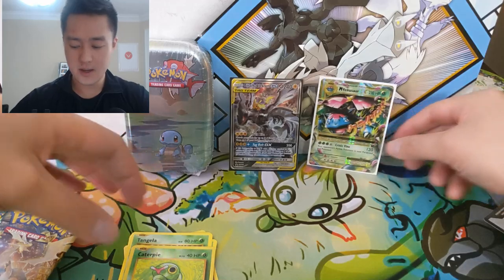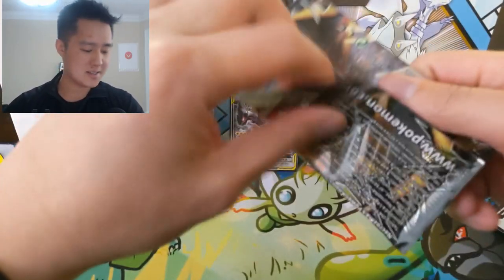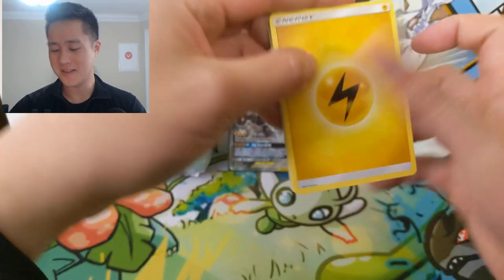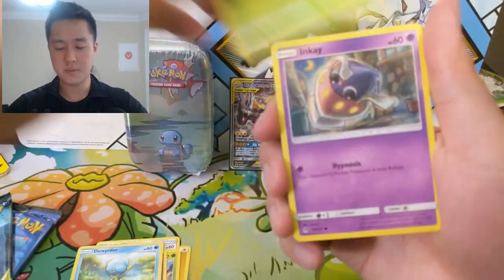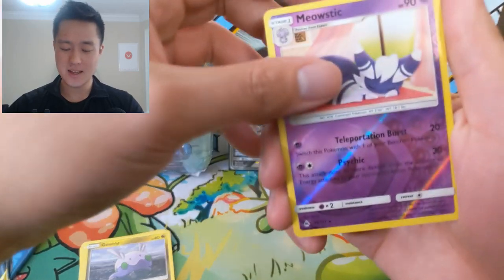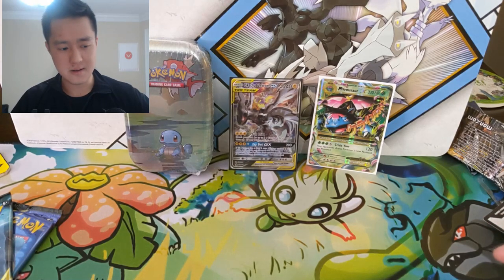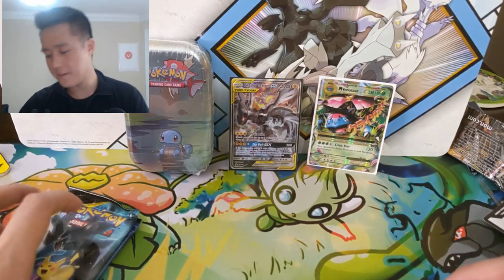This card is really good too — being paralyzed and poisoned is quite powerful. All right, let's move on to Forbidden Light. These tins almost always deliver. I got a Gogoat, Dewpider, Scatterbug, Inkay, Gummi Gummi — I feel like that happens so often — Meowstic, and then a Dragalge. I keep getting multiple Gummi pulls back to back in Forbidden Light.